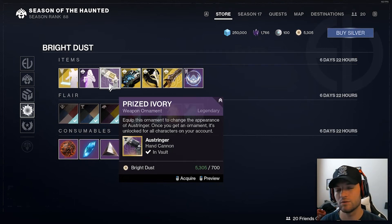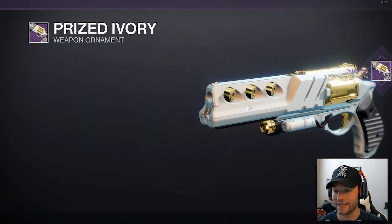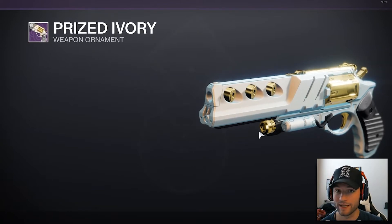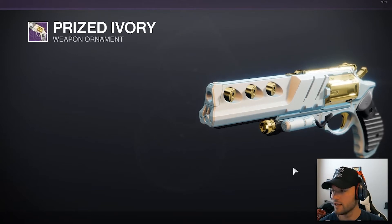What's going on y'all, welcome back to the channel. Just a quick public service announcement: if you haven't gotten this Austringer ornament, now is the time. You've got a week to finesse the Prized Ivory. This is honestly probably the best legendary ornament in the game — looks so freaking clean — especially because the Austringer is the only craftable hand cannon, so pick this up while you can.